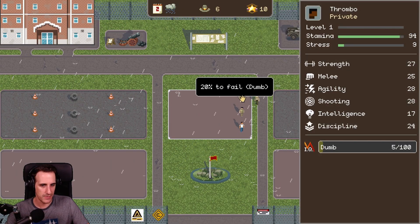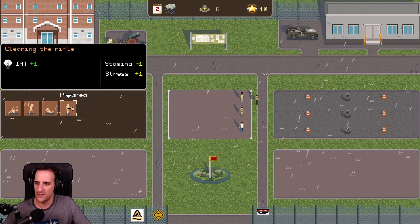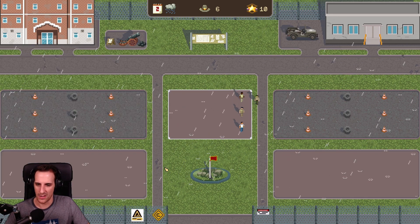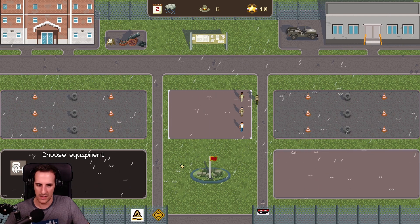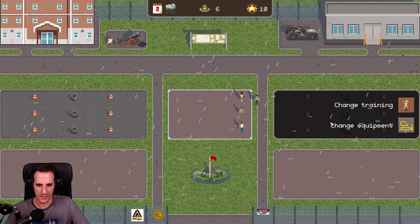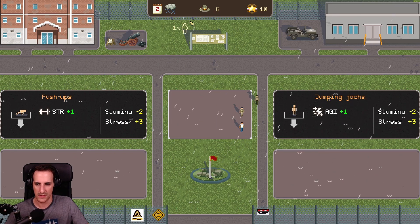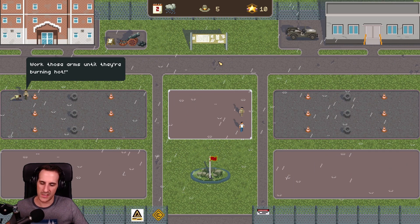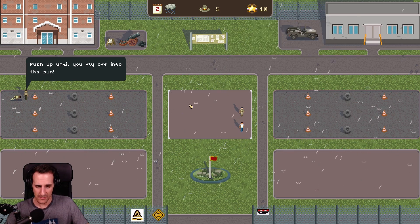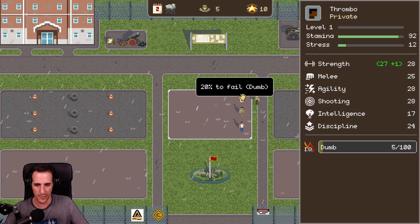You need to train up so he can be an infantry guy. Actually, I can change this to cleaning the rifle, which grants us one intelligence — melee, agility, and strength. Change equipment. PT, push-up area. PT area: push-up, jumping jacks, sit-ups, cleaning the rifle. So it's the exact same thing on the other part. We have six training points. Each time I move a soldier I use one of these training points. And I receive twice the training points that I have soldiers — so I have three soldiers, I get six training points for one week.